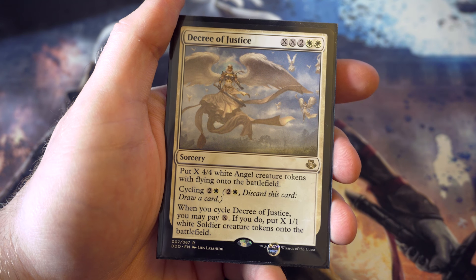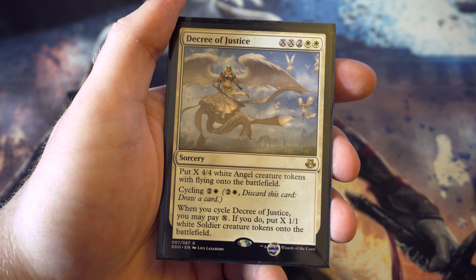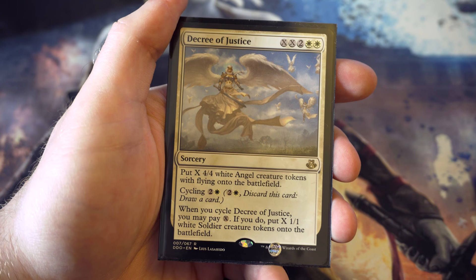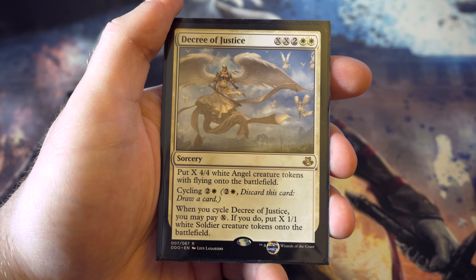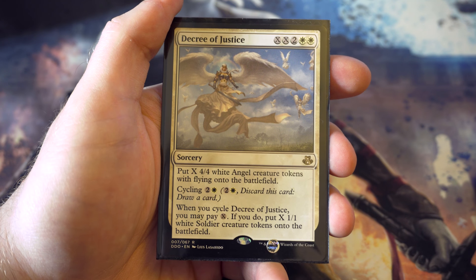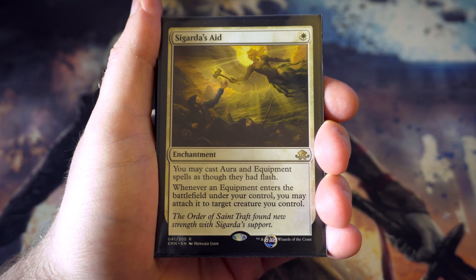Lastly, Decree of Justice - for X X two and two white you get X four-four angels onto the battlefield. With loads of mana that's fantastic. Or the cycling cost for two and white lets you discard a card, draw a card, and pay X to put X one-one white soldier tokens on the battlefield. A lot of the time you won't have mana for angels, but having card draw and that many one-one soldiers is going to be really useful. I like the versatility.